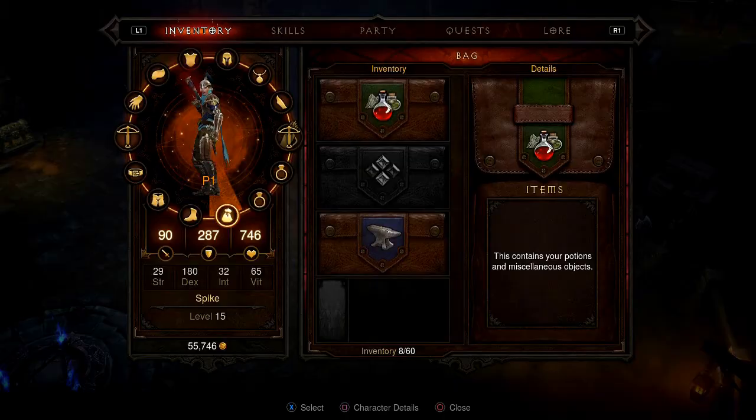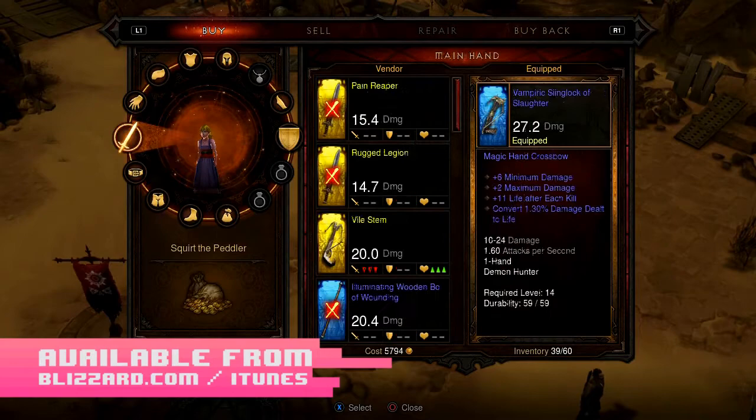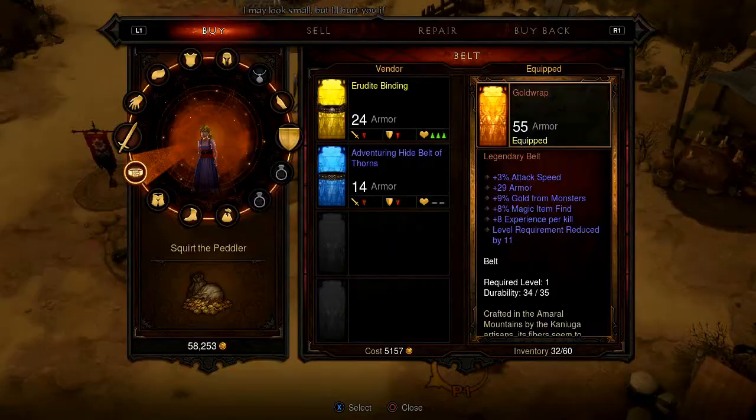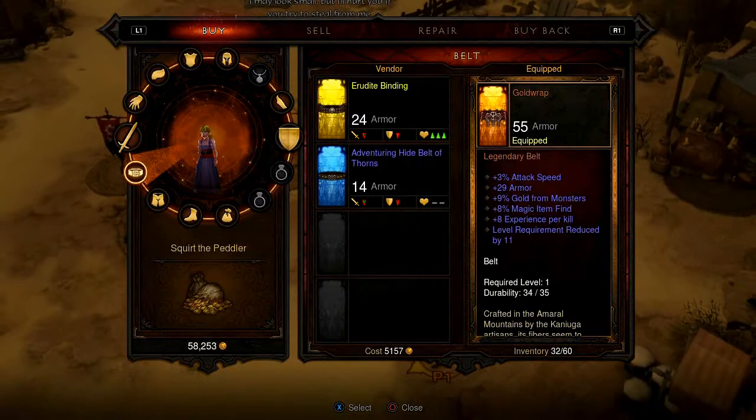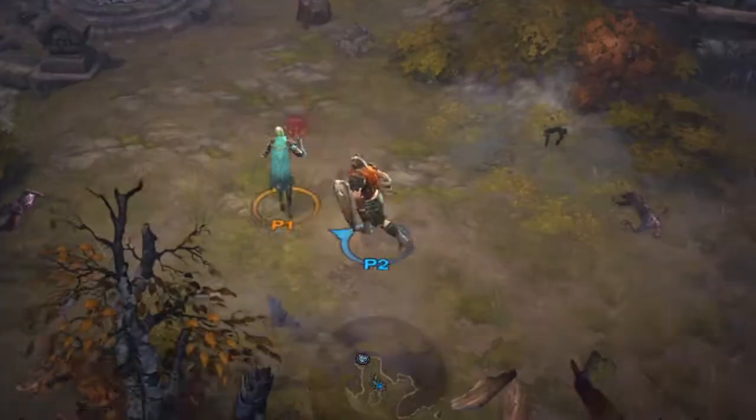Since the console version of Diablo 3 lacks the precision of mouse control and must scale to typically larger living room TV displays, these menus understandably take up the entirety of the screen. When playing co-op locally, this presents a minor inconvenience of having to wait for your partners to conduct their business before doing the same. However, it does give a nice opportunity to discuss equipment and tactical decisions before moving on to your next objective. There is no split-screen support, so in local co-op all characters are forced to occupy the same screen.